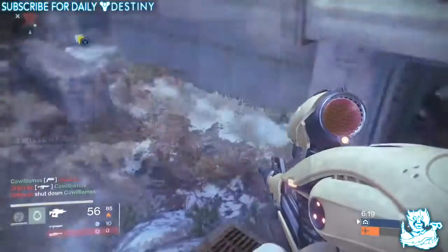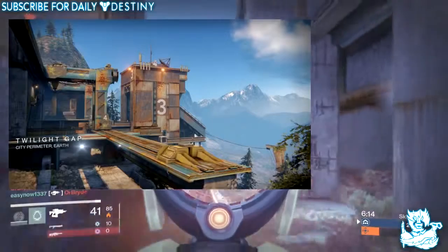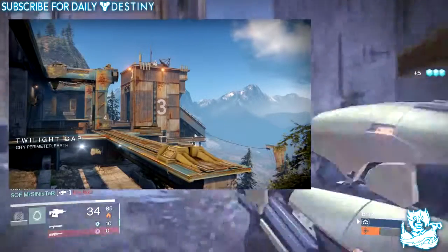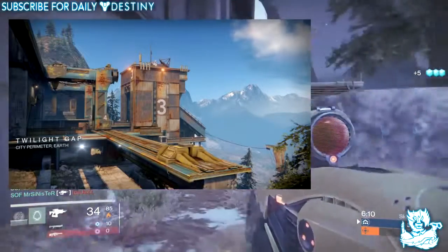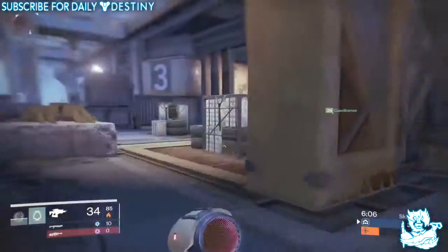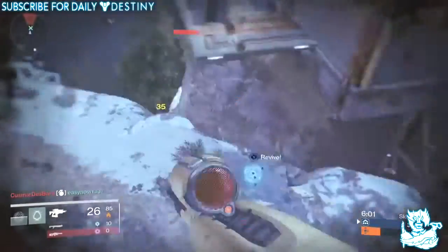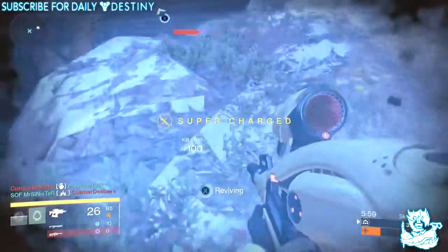Twilight Gap: adjusted landing points to keep players from fighting too soon into Rumble matches. Added protections to prevent players from getting into unintended areas, for example atop the security camera at Control Zone C. Added geometry to fill in small gaps that let players see out of the world.